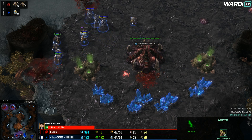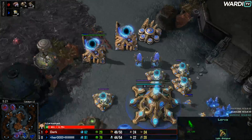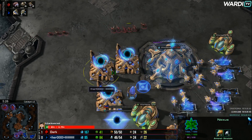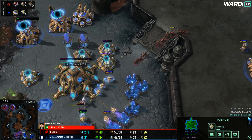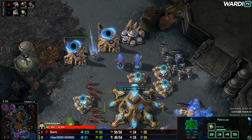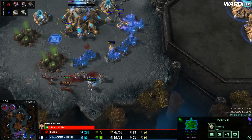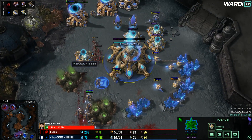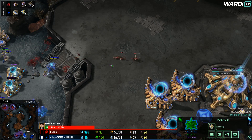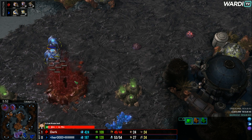Hero is a little bit indecisive — does he go across the map? He lets Lings into the main and natural, and that shouldn't happen. He recalls into the main base to deal with it. In a way it works out because he does get the Zealot on the Lings. These Zealots just continue to charge, Zerglings run around, and only three Lings are left. A couple of Lings buy Dark some time. Hero did leave a few units over here so he doesn't have to worry too much.